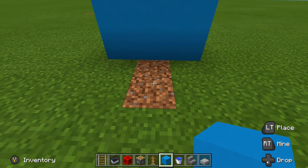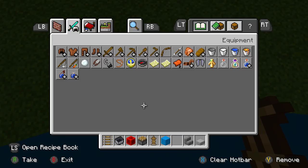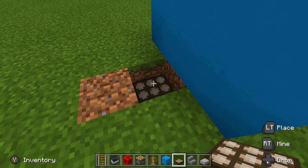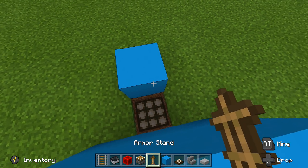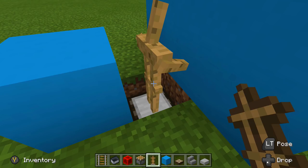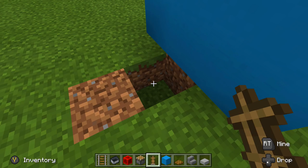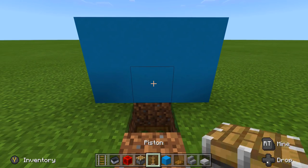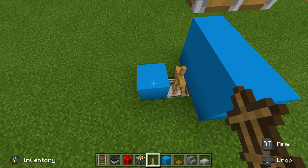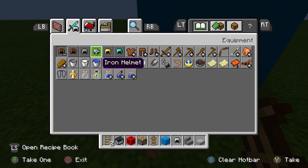Now to build the coffee maker, we're doing a few different things. If you're on any version besides the Better Together update, you're going to use a daylight sensor — place a daylight sensor down here, then place your armor stand right off that daylight sensor backwards. If you are on the Better Together update, take out a wooden trap door, place it down, then place a block, rail, and minecart — drop it into place. Take out your armor stand, place it in backwards, and place an iron helmet right on top of that armor stand.